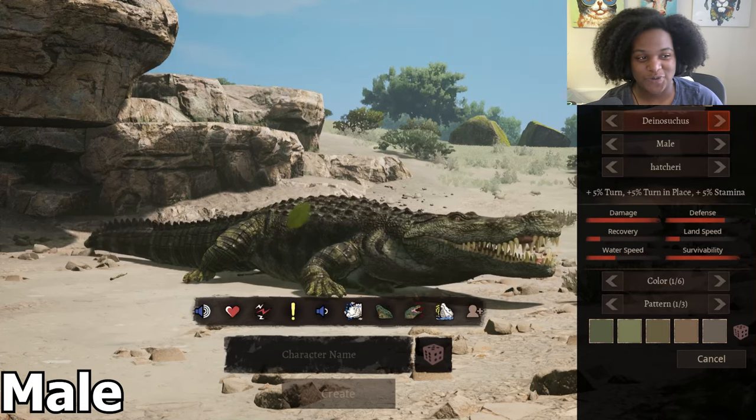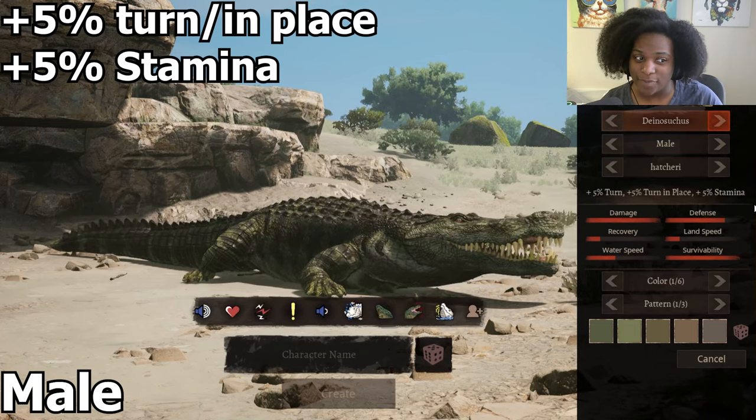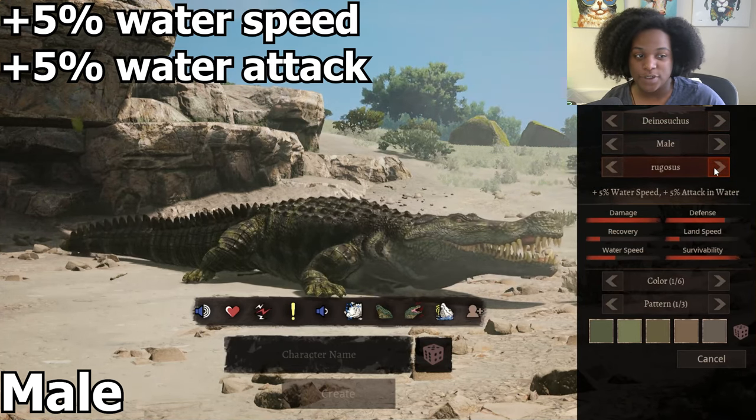This guy is absolutely beautiful. We're going to go through the subspecies right quick. This one we have is 5% turn, 5% turn in place and 5% stamina. Our next one has 3% armor and 3% attack, 4% land speed and 6% stamina, 5% water speed.